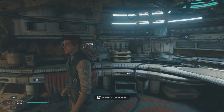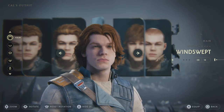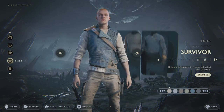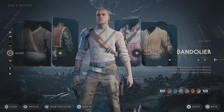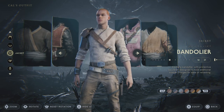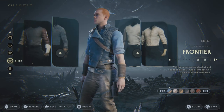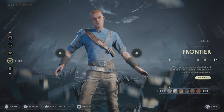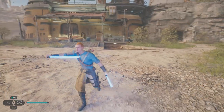Now let's make Cal look like our Force Unleashed 2 Galen. For the hair, once again, you want to go the Buzzcut. No beard or stubble beard, doesn't matter. For jacket, you're going to go to the Bandolier, which you can buy at Doma's shop, and you want to go this blue style here — that's what you want. I think it just looks the best for Galen. For shirt, you are going to go Frontier. And then for pants, you're going to go Commander Pants. So that is practically our Force Unleashed 2 Galen.